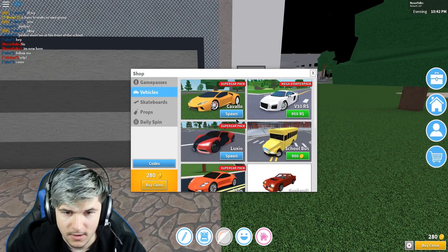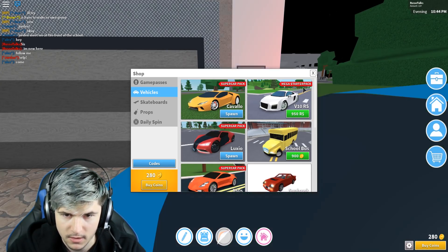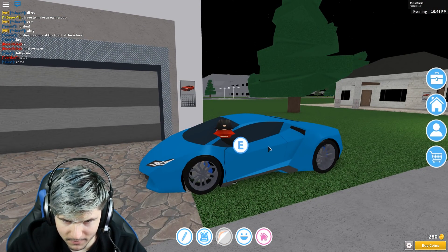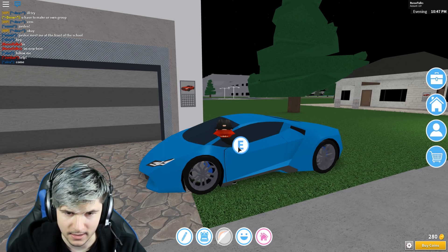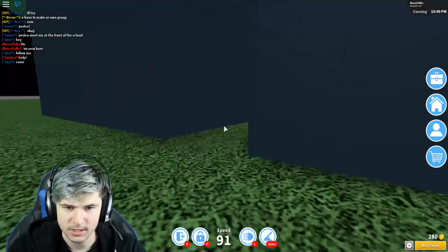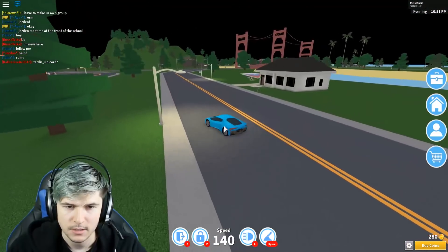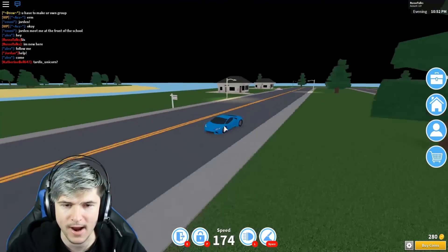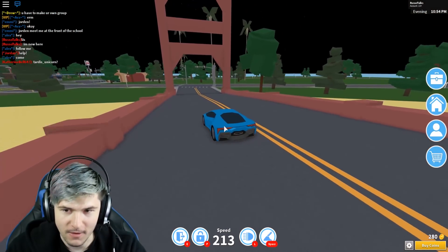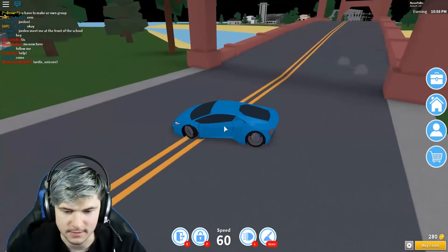We got a garage in here and everything. We can spawn — I have the supercar pack, so I can spawn this car. Do we got like a Lambo? Oh my gosh, this is amazing. Let's hop in. This thing is sick. I'm chilling in the Lambo. Yo, I got a freaking Lamborghini, brothers! Alex almost crashed into me. Watch where you're hang gliding, brother. I'm the fastest man in the world. Oh, I crashed.